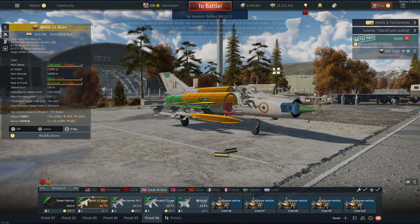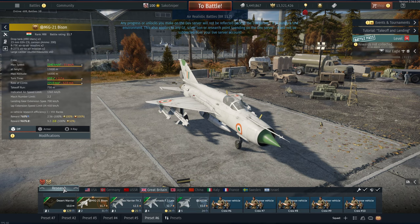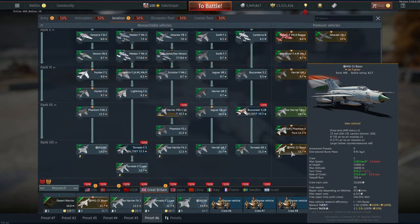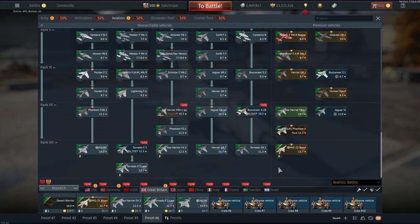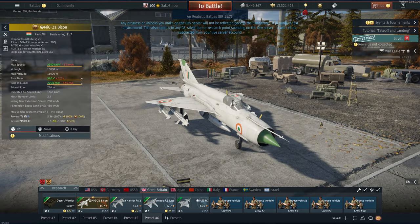Since all four of your missiles are IR, you can slave them all with your helmet-mounted display, making this a pretty decent dogfighting plane at 11.7. Take that with a pinch of salt though - I'm not really an expert at top tier ARB and I've kind of fallen out of love with jet combat. I will still give it a go, but at 11.7 it's going to be the best grinder for Britain.